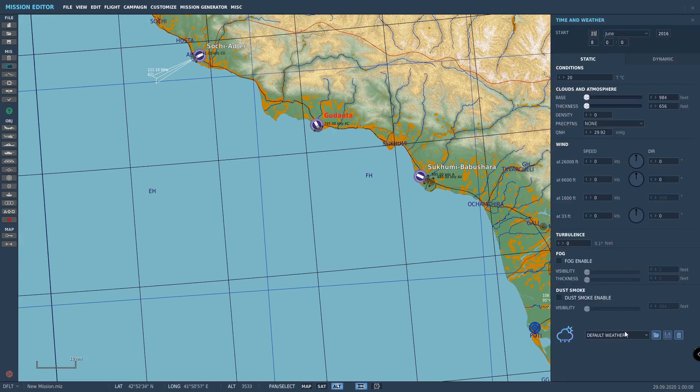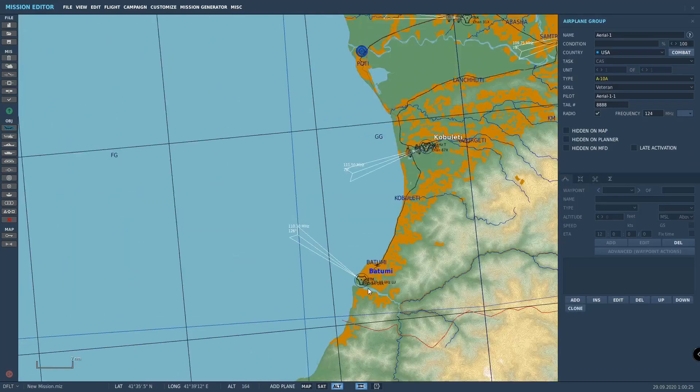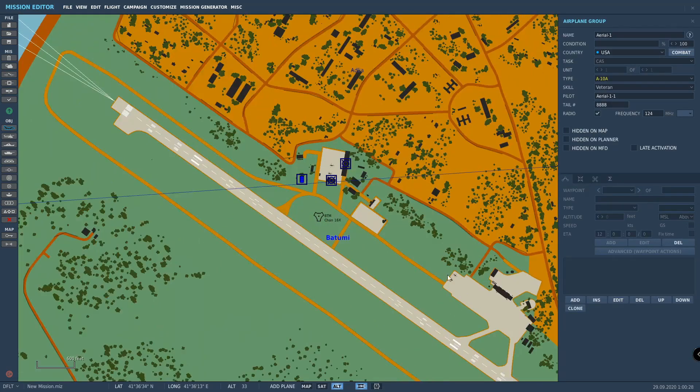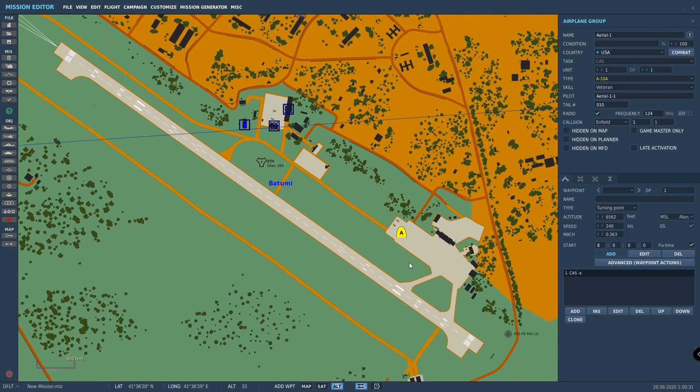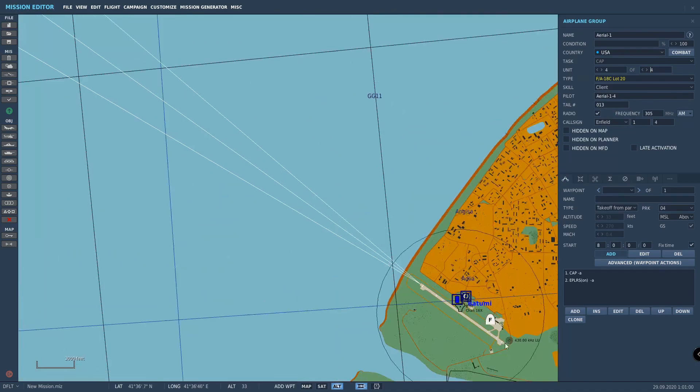Let's mess with the weather a little bit — let's do a summer heavy thunderstorm. So that's going to be heavy thunderstorms. Let's throw in a couple of jets down here at Batumi, because what's a fighting Air Force without jets? Just for fun we'll pick the F-18. This is going to be takeoff from parking hot and we'll make it client so that people can actually use it. We'll make a flight of four and call that good.